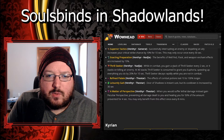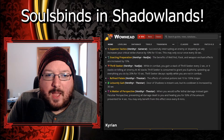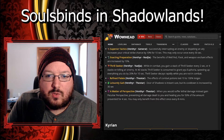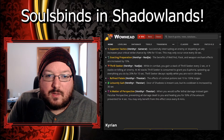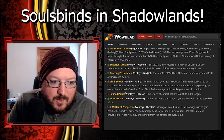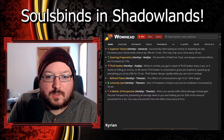While in combat you gain a stack of Thrill Seeker every two seconds, or four stacks on killing an enemy add. At 40 stacks, Thrill Seeker is consumed to grant you Euphoria, speeding up everything you do by 20 percent for 10 seconds. Thrill Seeker decays rapidly while you're not in combat. That's pretty cool. Also: Refined Palette - the effects of combat potions last 10 to 100 percent longer.